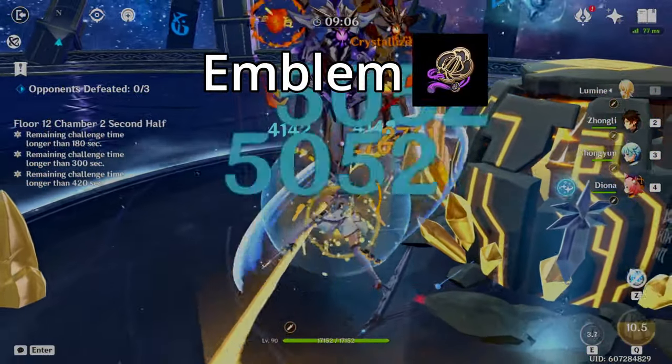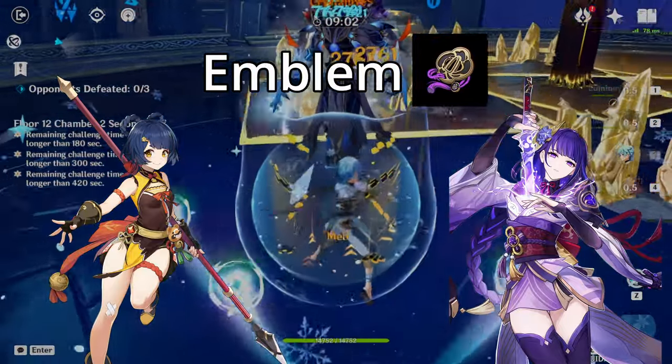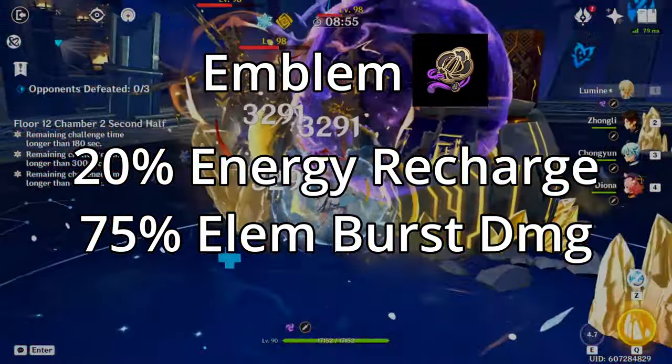Emblem of Severed Fate is good for characters like Xiangling and Raiden, as their elemental bursts do significant amounts of damage. The set itself gives 20% energy recharge and up to 75% elemental burst bonus damage.